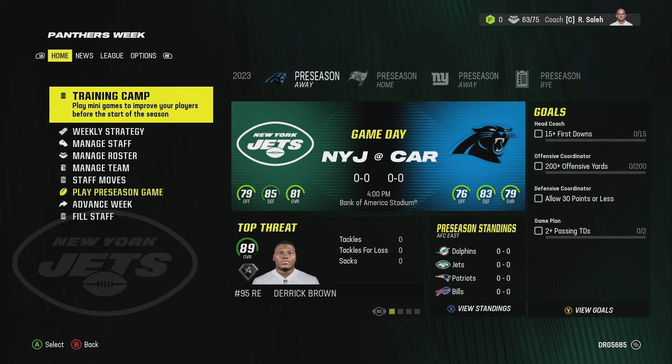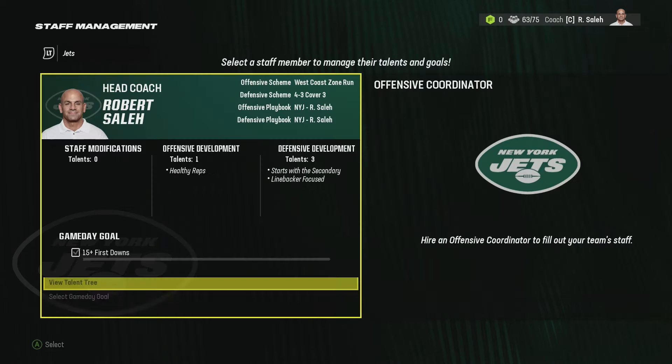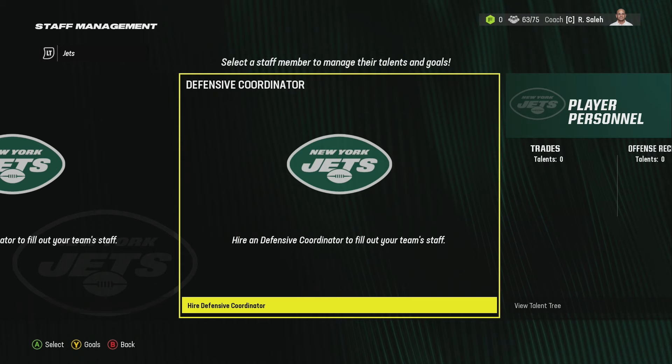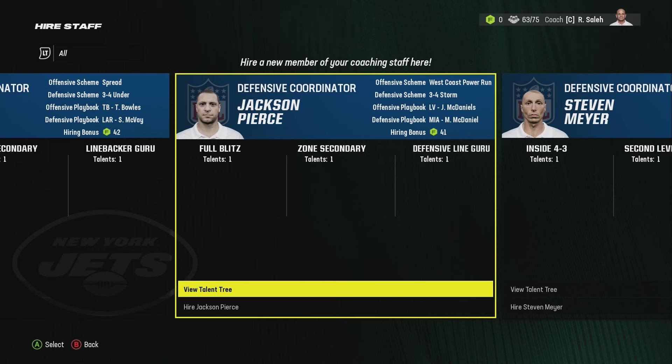The first thing you're going to want to do when you start your online franchise is go to Manage Staff, because you're going to get an instant boost to your squad from doing this. You can see I don't have an offensive or defensive coordinator - I already fired them. You will have the option to fire them and that is a must. We're going to jump into the defensive coordinator, and this is the guy you're going to want to hire right here.